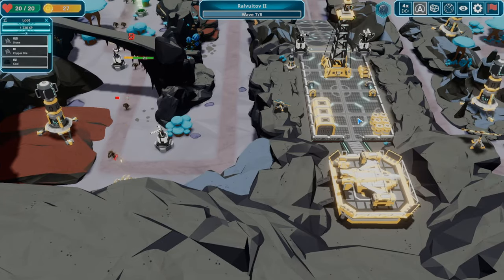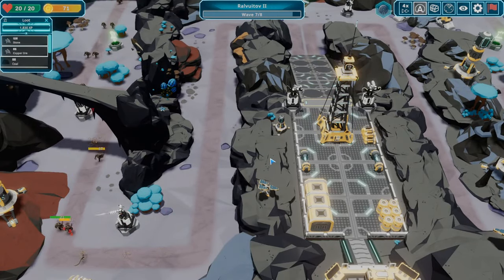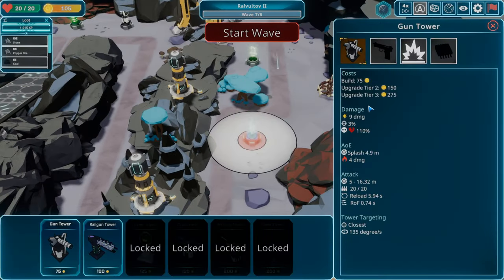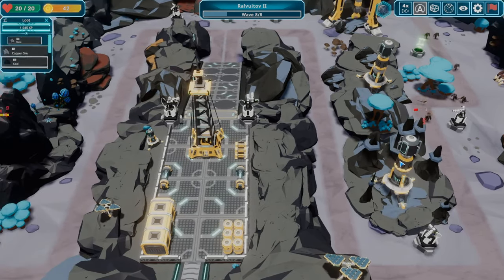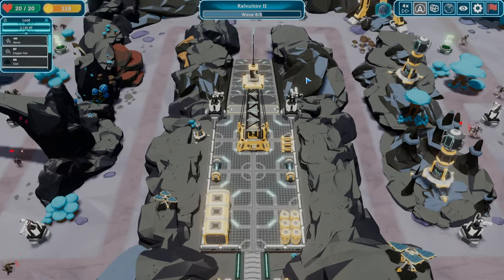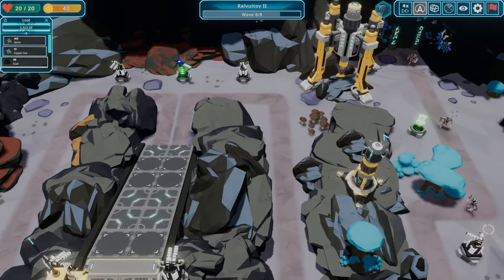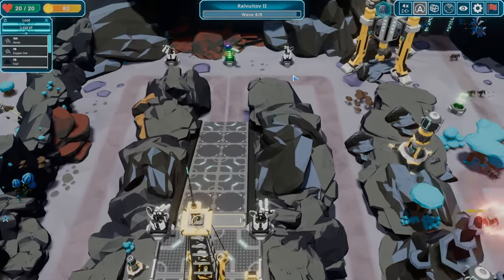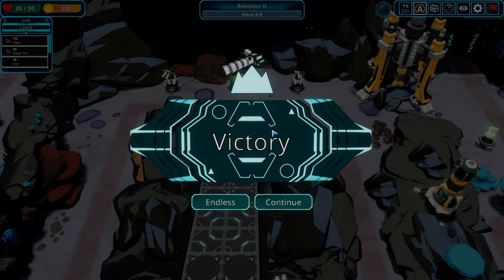I can't zoom out any further than I am. Keep it at four times speed. Next turret I guess would go over here and we'll do this mirror image as we get up to 75. Those guys are done. I'm going to put a cheap regular turret over here. Let's start — is this wave eight? Yeah, this might be wave eight right here. Let's do upgrades on these guys. Looks like we're in pretty good shape — nice, continue!